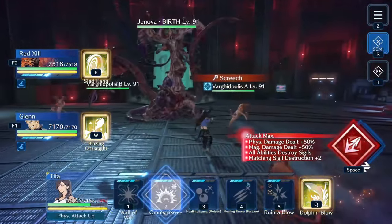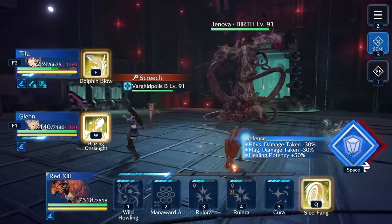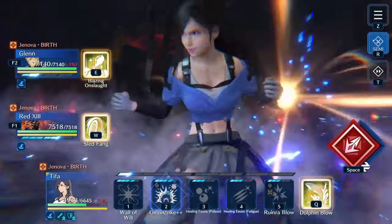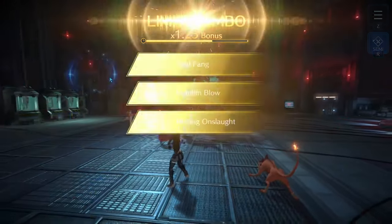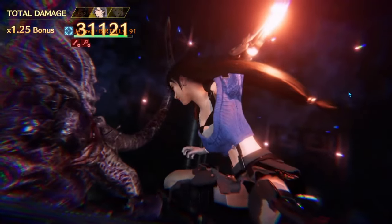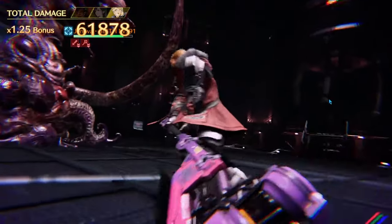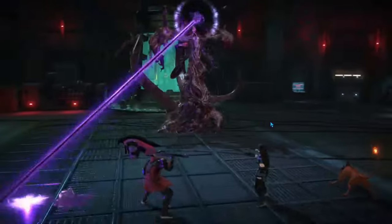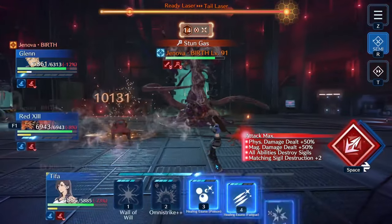Wall of Will again — Tifa always gets that ATB boost from that weapon, so it's nice to start her off with extra physical damage to take things out faster. I'd definitely recommend killing the adds first. Their Screech is not stunning us — this is where the Stun Resist pays off. If you're getting stunned throughout all of this, it would make the fight considerably more difficult. Tail Laser is queued up, so I use Mana Ward A to give everybody the Magic Defense buff, then Sled Fang to take down her attack. The Tail Laser is doing just over 2,000 per person with buffs on us and debuffs on her.